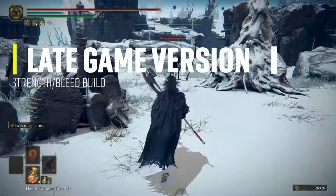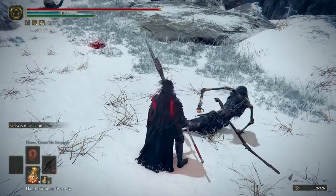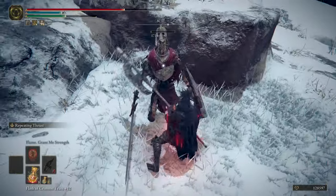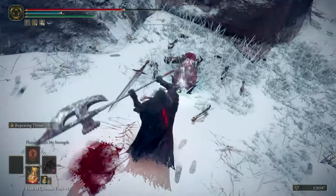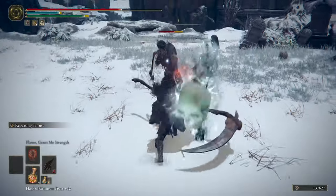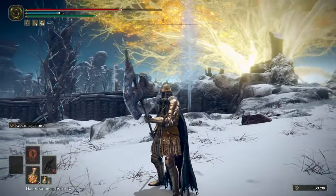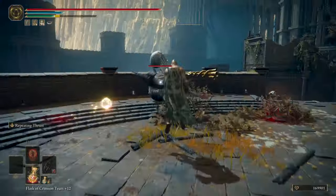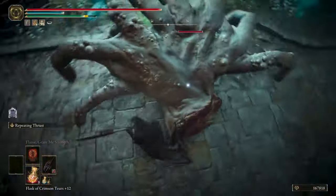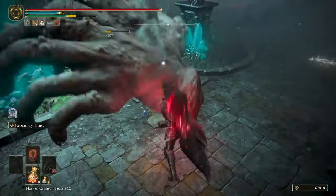That brings us to the version of this build if you are not in NG+ yet and still playing near late game. You can play with only one Knight Rider Glaive and skip the Arsenal Talisman since you won't be overloaded. If you have the armor set, obtain it in Consecrated Snowfield next to the Mountaintops of the Giants; otherwise use whatever good armor gets you to around 51 poise. You also won't be able to use power stance combos or Royal Knight's Resolve, but you can still use and abuse the Repeating Thrust Ash of War.